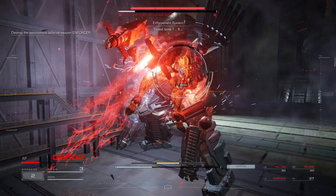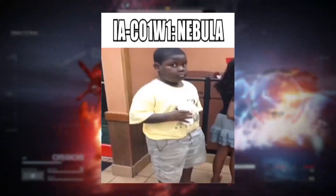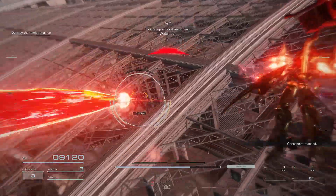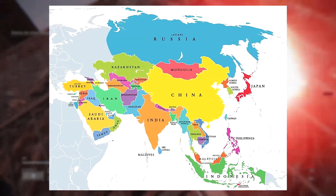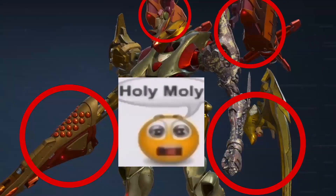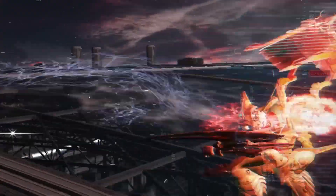In today's Armored Core challenge run, we are going to S-rank all the available missions, but with a restriction. Coral Weapons are the antithesis of that kid who copies your homework but gets a higher grade. Most of these weapons are better renditions of existing weapons, with the unfortunate caveat of consuming the combined energy of the aging continent. Using these weapons often demands an arm and a leg, but with all 4 slots taken up, I might as well be marginalized. Let's begin the journey and see how bad this challenge could get.